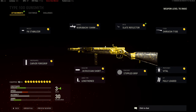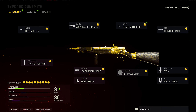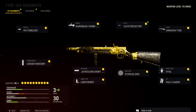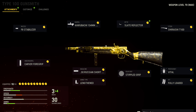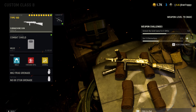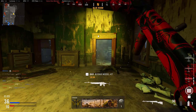The best class setup for the Type 100 is the Slate Reflector, the Shirashi T100 Stock, the Warabachi 134mm Barrel, the F8 Stabiliser Muzzle, the Carver Foregrip, the .3 Russian Short 30-Round Mags, the Stipple Grip, Lengthened Ammo Type, the Vital Proficiency and the Quick Kit all fully loaded. For perks, I run Ninja, Forward Intel and Overkill so I can stay quiet, see where enemies are spawning on the map, and I also have the Riot Shield on my back as my secondary to protect me.